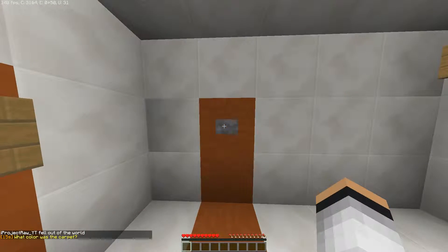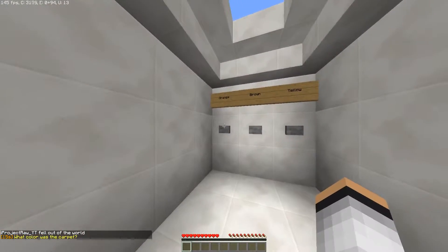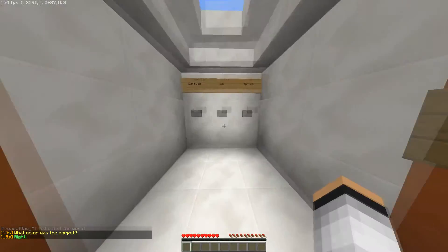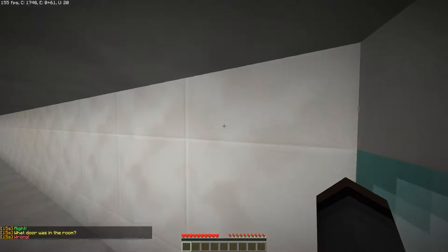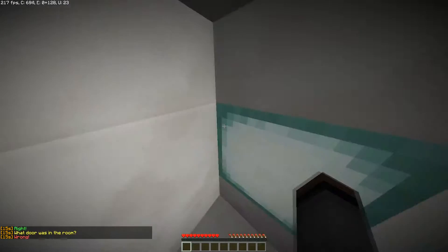There was a jukebox too. Stage two: what color was the carpet? It was orange — correct! I'm too good at this. What door was in the room? It was dark oak.